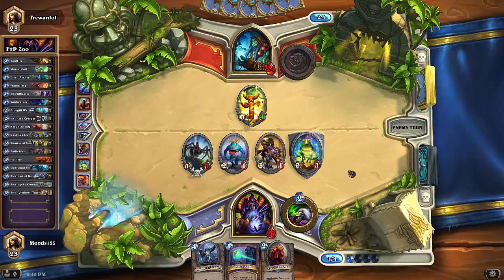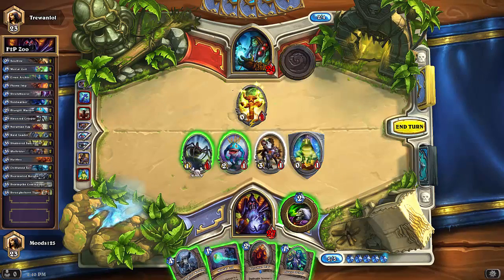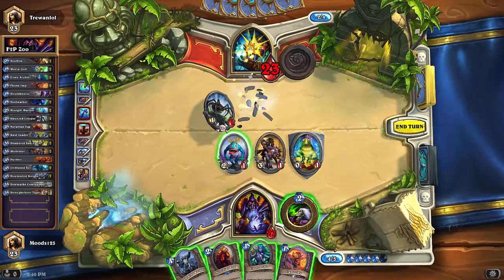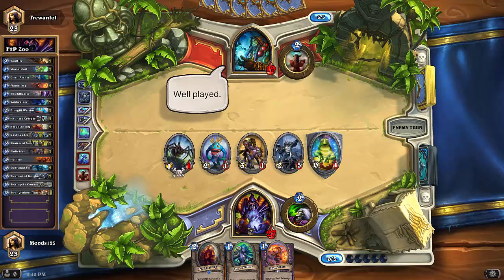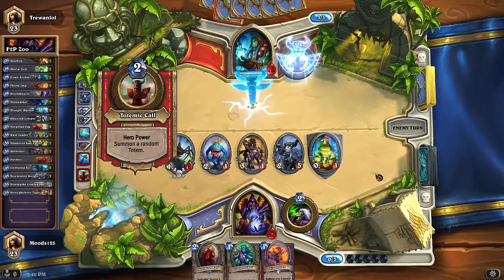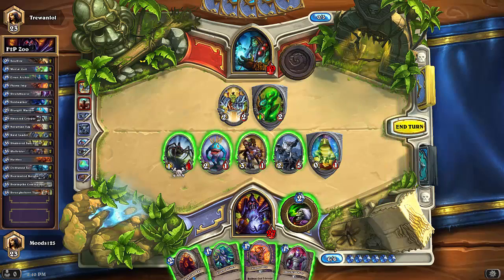He plays Totemic Might — interesting. We got the Elven Archer, so I think I'm going to play Mortal Coil this turn. That's why I attacked him with the Wolf Rider — let's draw a card. We can get another Flame Imp, which is great. We'll play the Stormwind Knight this turn for charge and deal our damage. Well played — that was a good play.